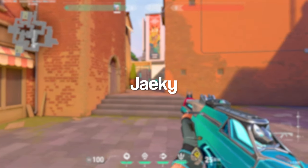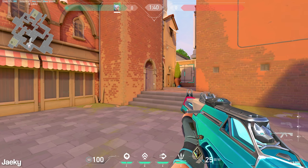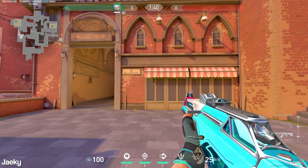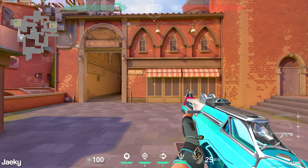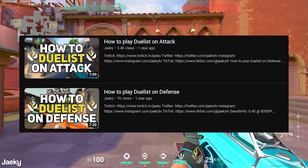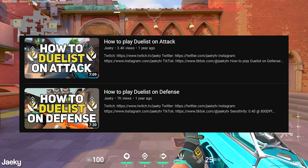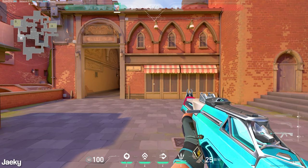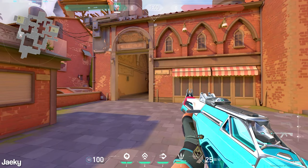Hey, what's up guys, Jakey here. Today I'm going to be going over an in-depth guide on how to play Jett on Ascent, coming from a top 400 Radiant player. I also made guides on how to play Duelist on both attack and defense, which I'll leave in the description below. Let's get right into it and start with the attack pathing.